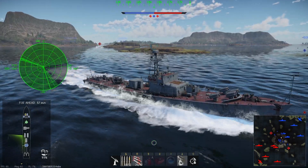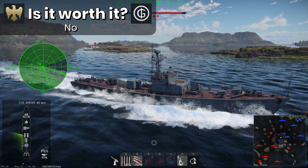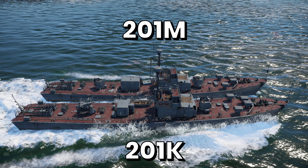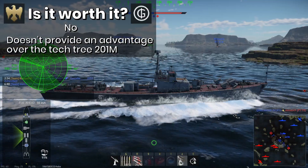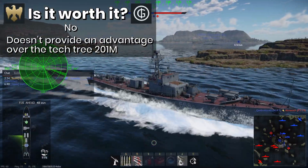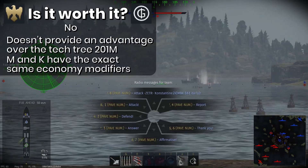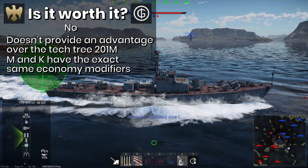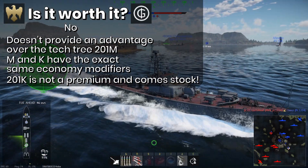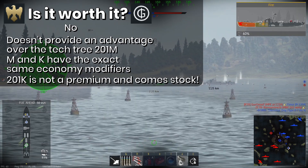Now, the all-important question: is the MPK PR-201K worth it? No. Just no. It is at best a side-grade to the tech tree PR-201M. The 45mm gun on the rear is pretty much the only difference between the two, and as I said earlier, it can actually be seen as a worse gun than the dual 25mm mount it replaces. Not only does the 201K get outshined by the 201M in performance, they both have the exact same economic modifiers and modification RP cost. And yes, in case you didn't know, the 201K is not a premium ship and comes stock. Technically speaking, the 201K's second tier of modifications are cheaper because she has more of them, but the total RP difference is only 200 RP.